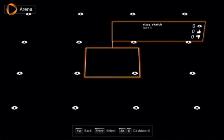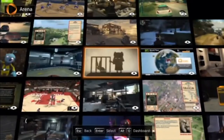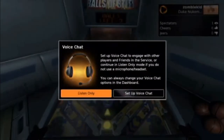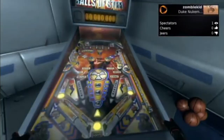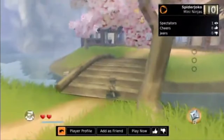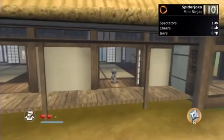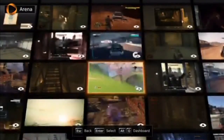And then there's Arena. This takes you to a place where you can watch people playing a game. So this is some guy playing Duke Nukem Forever, and you get a few options to listen to them or talk to them. As you can see, I'm the only person watching this video. Let's try to find something else — this is Mini Ninjas. It's kind of interesting, a nice little thing they've got going on there.